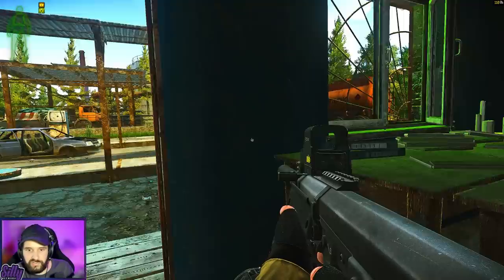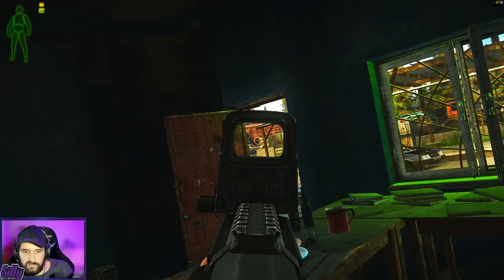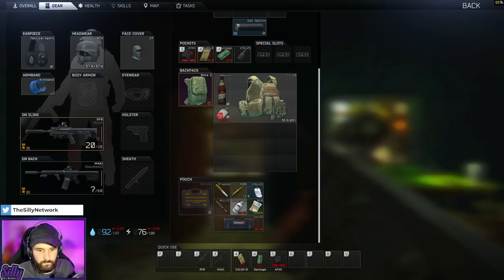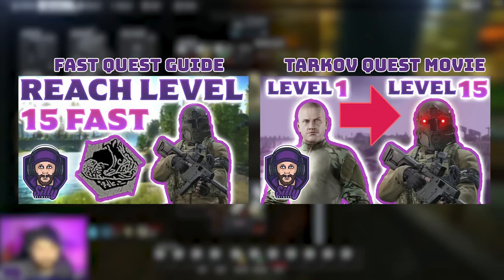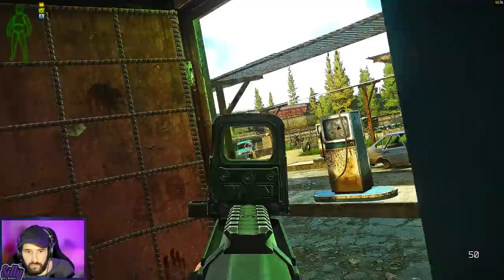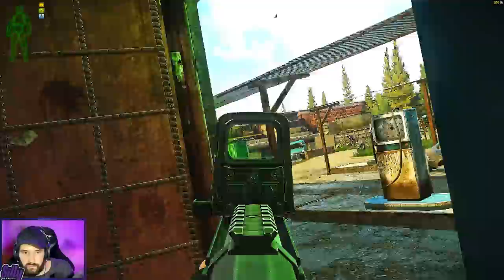Now that you know how to gear up your PMC, it's time to talk experience. There are two main ways to level up in Escape from Tarkov. The first one is quests. Quests provide good XP especially as you start to get through the earlier ones — the XP rates start to ramp up drastically. Quest unlocks are very important because they give you access to armor, meds, ammo, and all sorts of equipment only obtainable through quest trees. I have quest guides on my channel, including a quest series that takes you from level 1 to 15 very quickly, as well as a walkthrough show where I demonstrate how I do the quests myself.